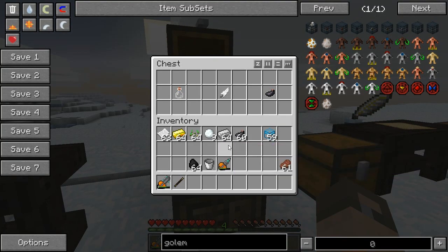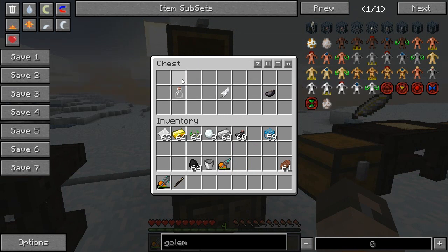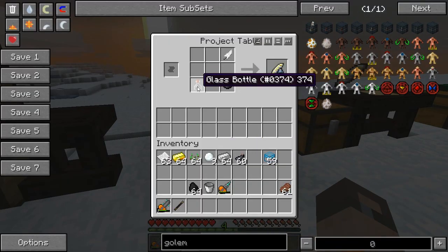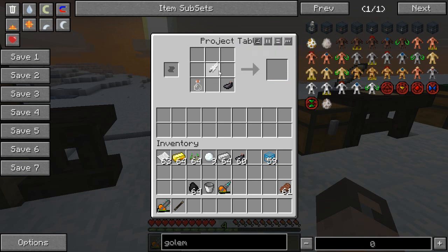Next, we're going to need to make the scribing tools. This is also important - it's needed to make the research table. What you need is a glass bottle, a feather, and an ink sack. There's another thing you can use but I don't think you can get that until later in ThaumCraft. You can put a glass bottle, ink sack, and feather in a crafting table in any order and it should work.